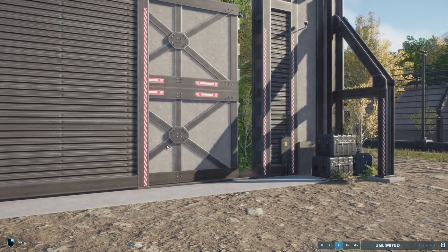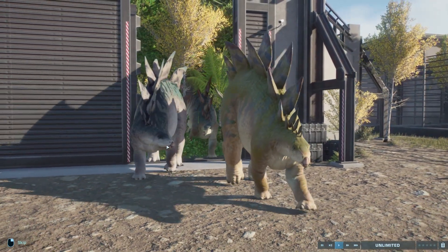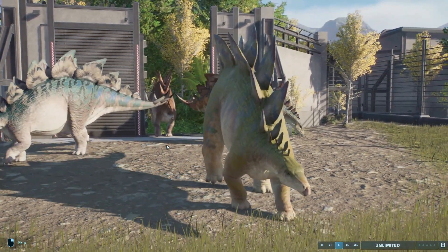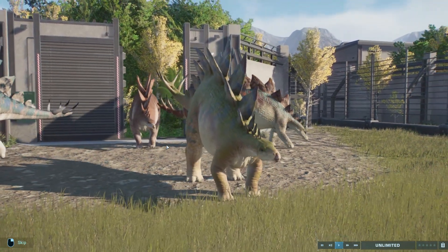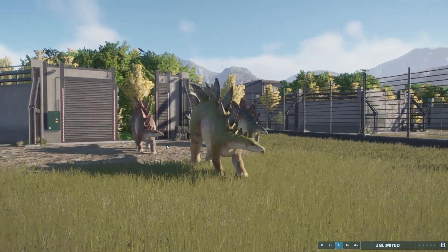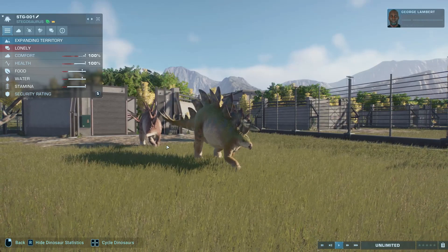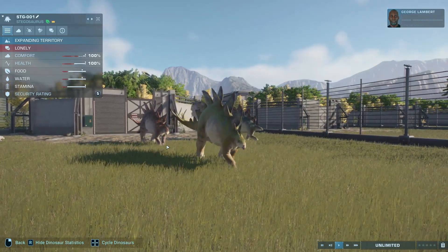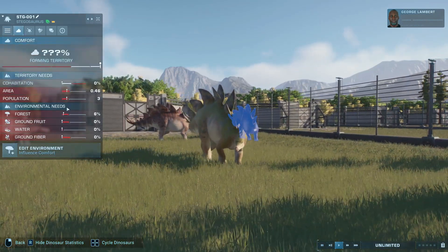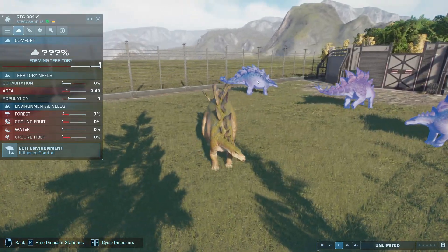Number one: the Stegosaurus. It first appeared in The Lost World: Jurassic Park — you guys probably already know this since you're watching Jurassic World Evolution 2. It looks amazing, it's a classic dinosaur. I like everything about it, from its plates and thagomizer to its tiny little head compared to the ratio of its body. It's the best dinosaur and needs to be in every single park — it's a staple, like the T-Rex or the Triceratops.